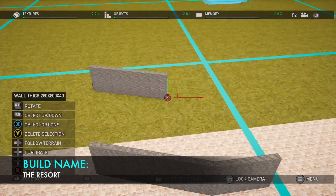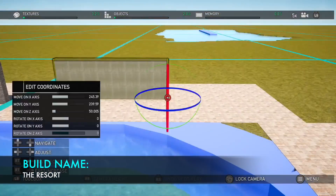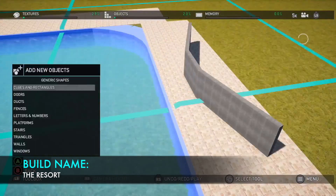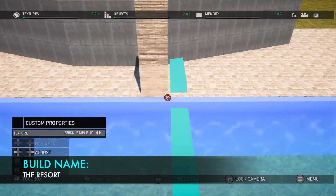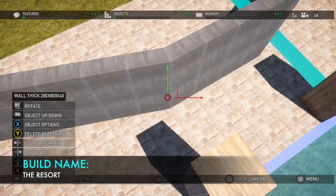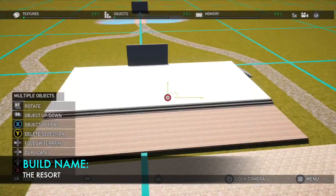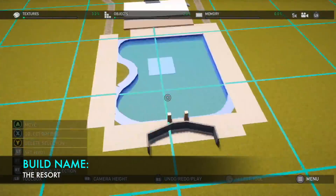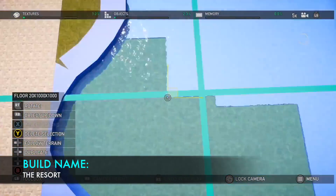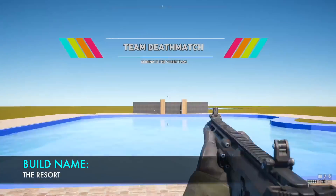Duplication is really only good for copying things within the same map. What if you spent hours painstakingly detailing the interior of an entire mansion, and then wanted to use it in a future map? Right now there's no way of doing that. But imagine if we could group combinations of assets together and save them as their own unique structures to be accessed at any time. This would be amazing if they took it even further and allowed us to upload our creations and download those of others, creating an almost Steam Workshop platform within the Far Cry community. This would allow players to really push the boundaries of what's possible, saving time and allowing people to be more creative in the process.